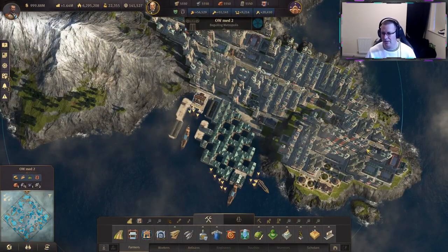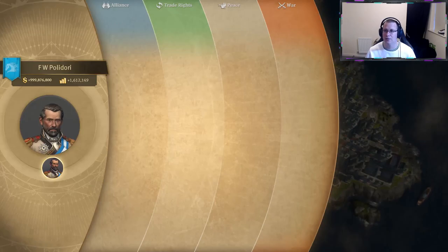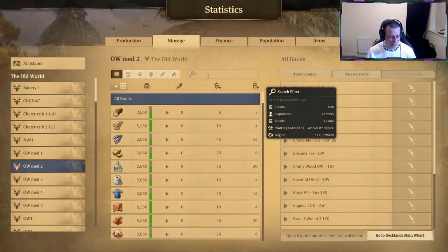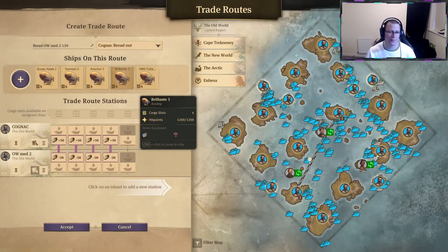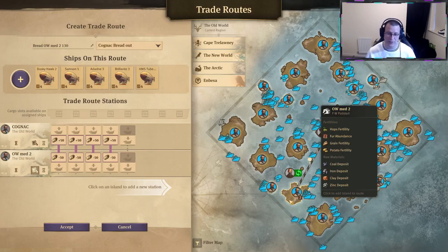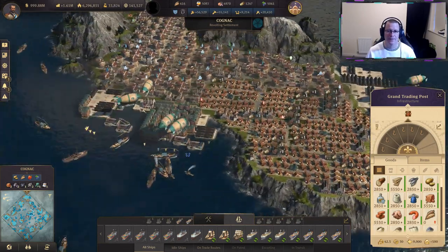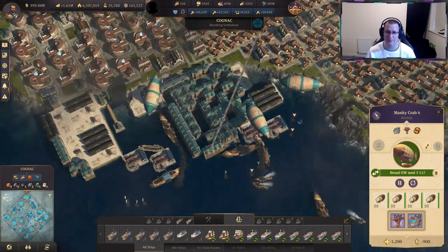These islands have an order to dump the bread when storage gets full - the last thing you want is bread backing up, because then we're not going to be producing the grain we need or the chocolate we use elsewhere. This trade route with five airships has a set order to discard cargo, so when this island fills up the bread gets dumped, keeping everything flowing. The grain from these and all the other medium islands comes back to the cognac island by ship, so they can parallel load with the airships.